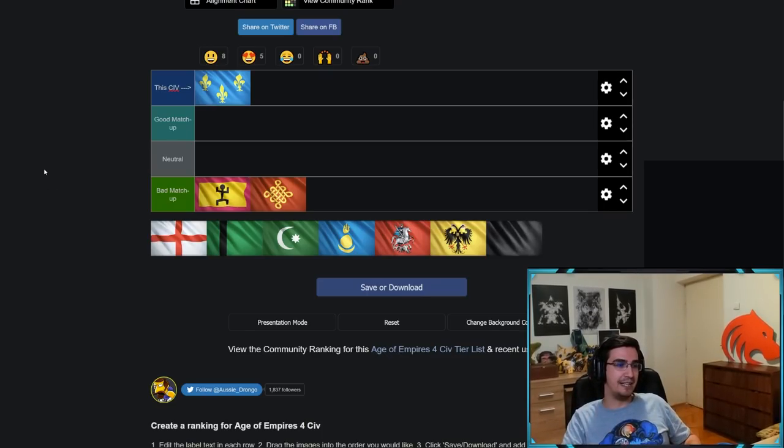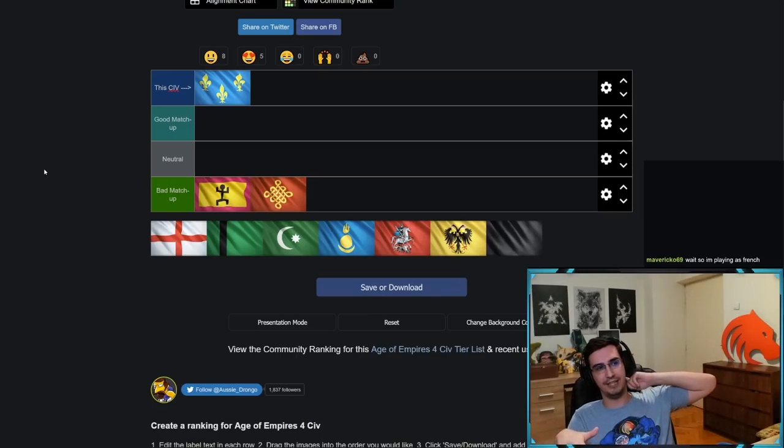Another bad matchup for French is Chinese. You'll notice a pattern: any civ that's really great at defending is not very good for French, because French is a civ where you've got to build up your lead and your aggression to eventually win. Any civ that does a great job defending early on is not great for French.